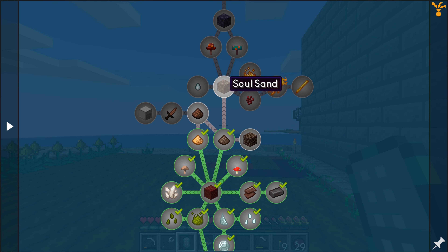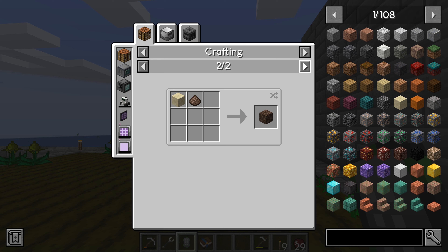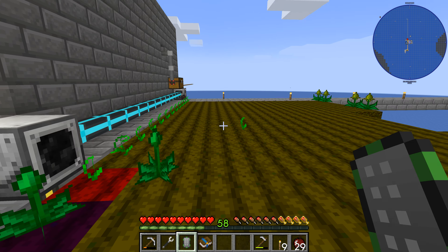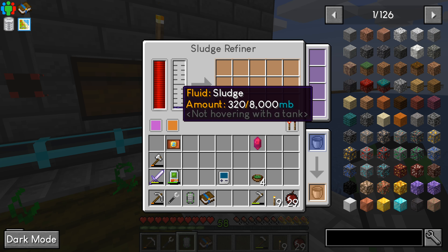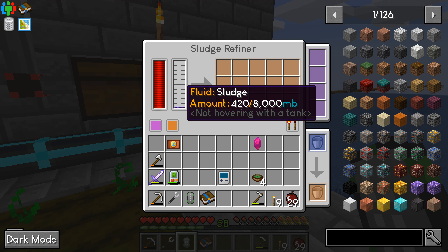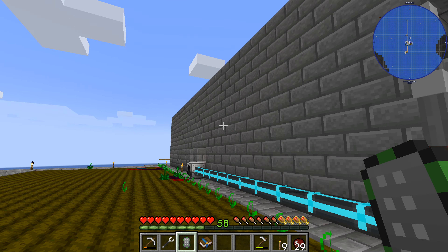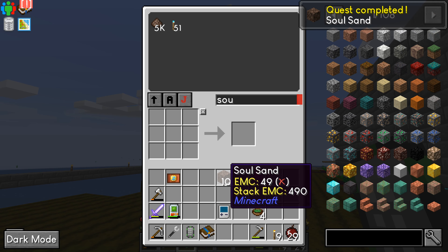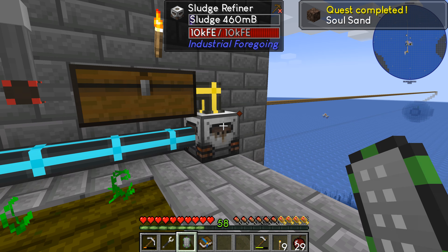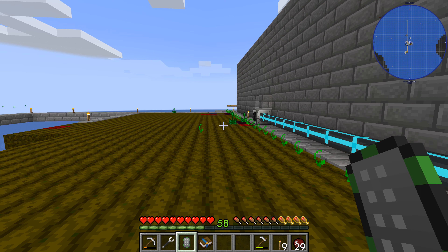We can go into the soul sand part. We're going to be taking soul dust with sand to make soul sand. The sludge refiner will actually produce soul sand as well, so I actually have some soul sand in my system — that's from the sludge boiler. This should be planting now — there we go. Hopefully I got more seeds.